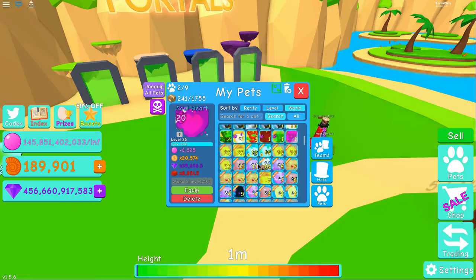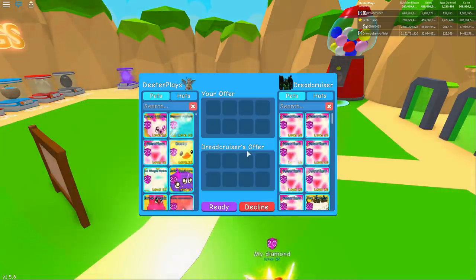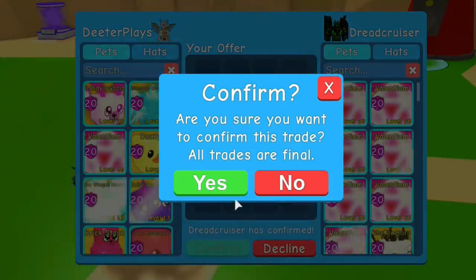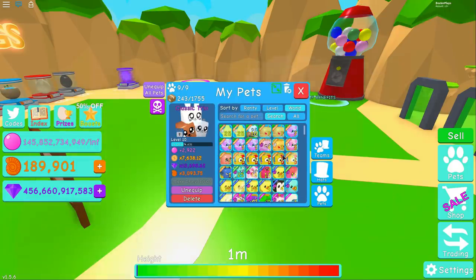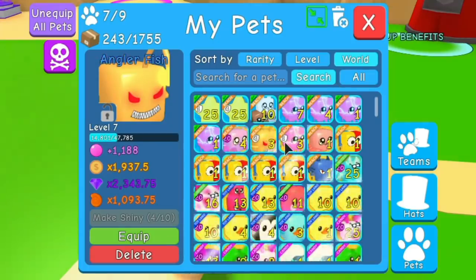Before getting gems, I definitely want to equip my nine best gem-earning pets. I've hatched four jellyfish so far. Dread cruiser has a trade for me — he's got a shiny angler fish and a shiny jellyfish. Dread cruiser, I don't know how this guy gets so many crazy awesome pets. These are the rarest pets you can get right now, just released in this morning's update: a shiny angler fish, a shiny jellyfish, and two sea stars.